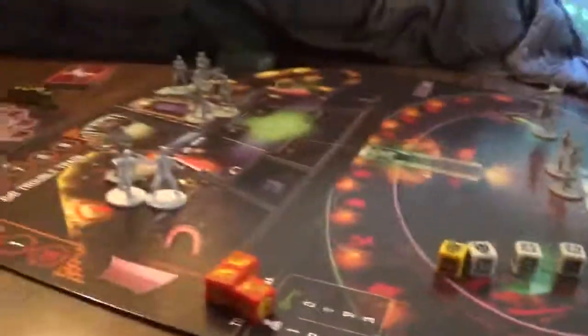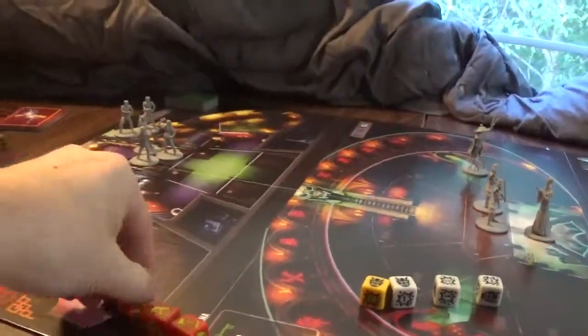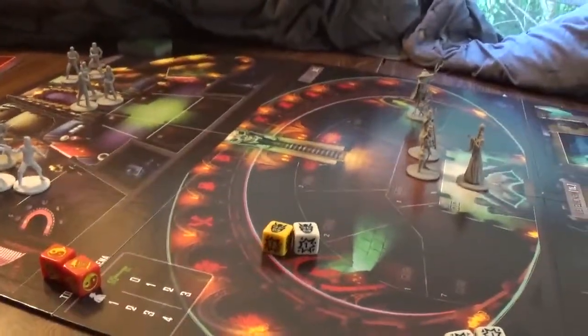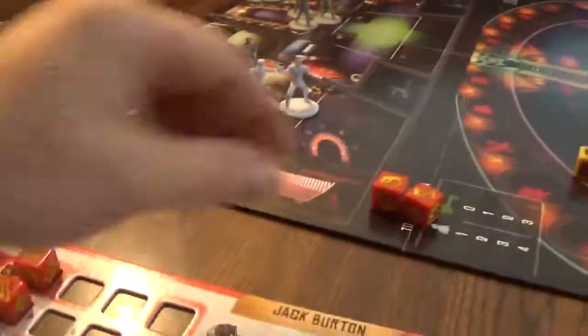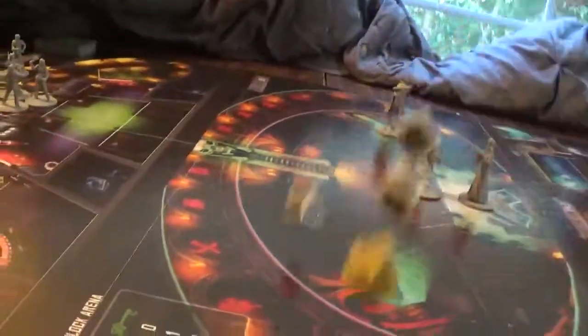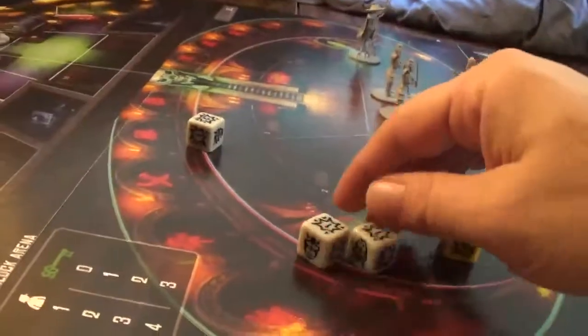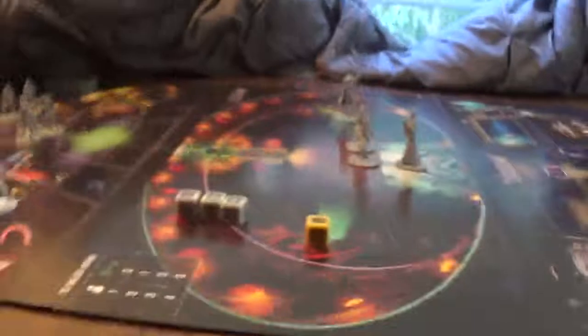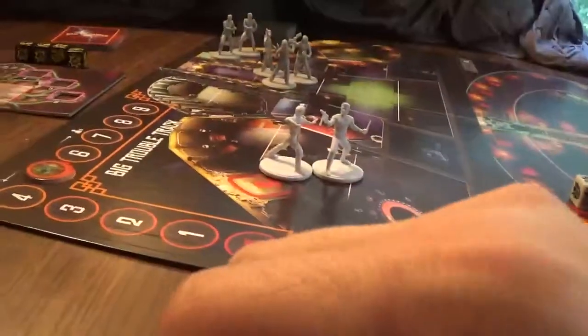We roll for the event — all clear. Now I want to kill the other security guard. We're getting two dice for the gun, one more die, and I'll take another epic. I get four hits and kill the second security guard, gaining four chi again. Then I have one more action and I'll just move — one, two.